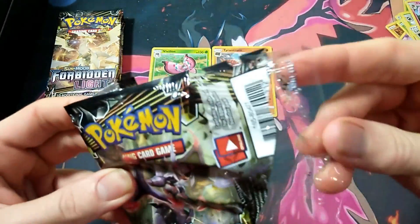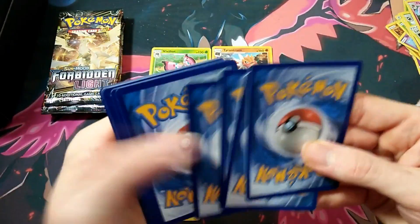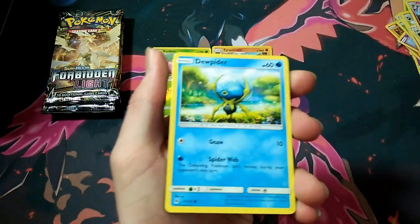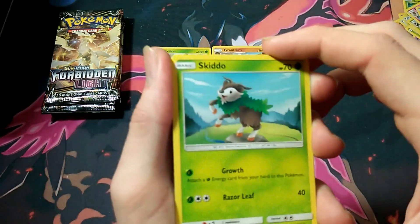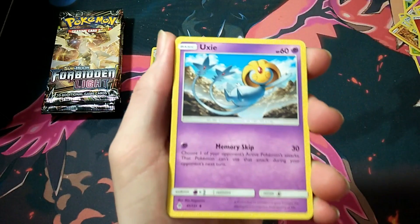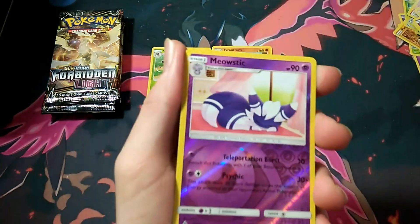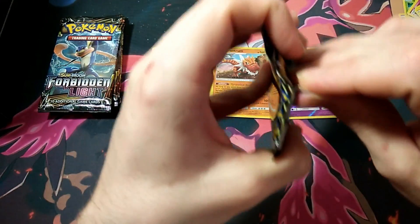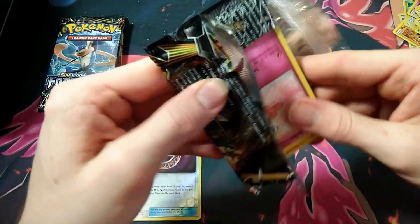Wow, this pack just went weird — look at that. What do you guys think of Elite Trainer Boxes? Are they worth it or not? Let me know in the comments below. I still think they should come with a promo card, but that's just me. I really like that Skiddo art — it looks really clean, very animated. Pack 3: Bergmite, Helioptile, Fire Energy, Piplup, Crash Awake, Meowstic rare reverse, and Avalugg. Definitely hitting those rare reverses as always — if you want rare reverses, come to this channel.